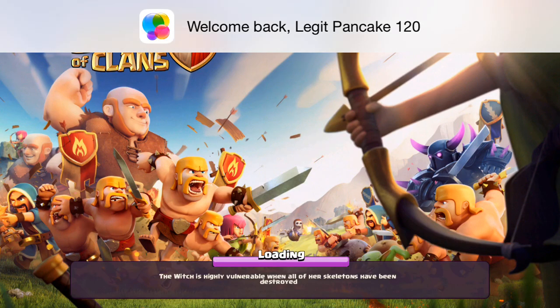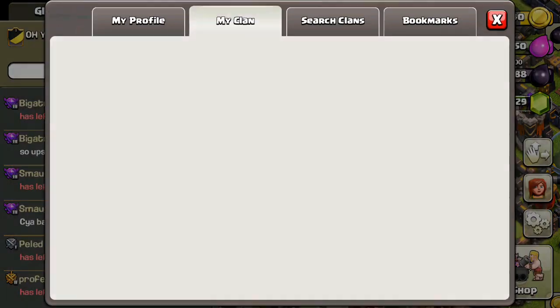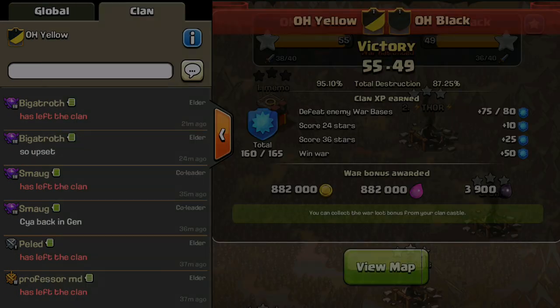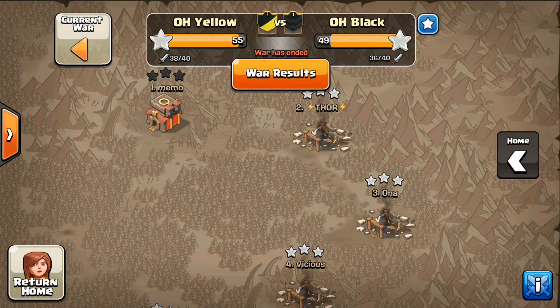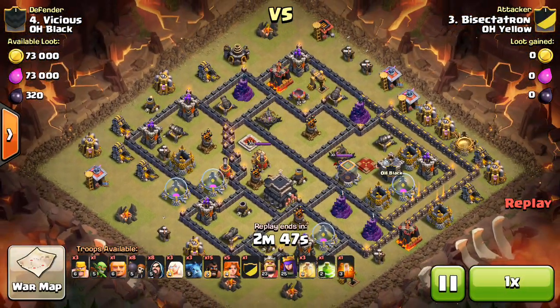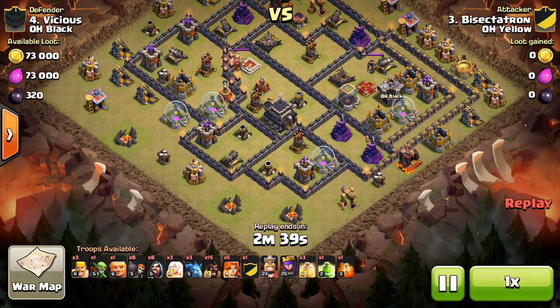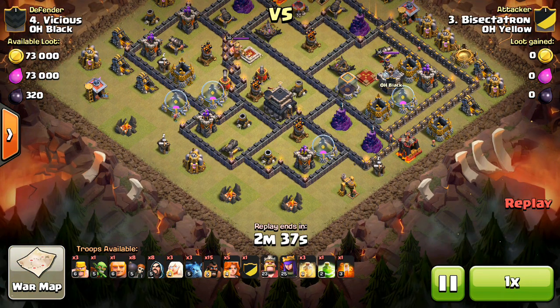Going back into Clash of Clans really quick — going to get that war going that I just showed you guys earlier. You can check out the war recap for all the other attacks that everyone did. Going to show my first attack on the base I just showed. Hidden number four, Vicious — this is the first attack. Don't know where anything is, but obviously suspect stuff is in the core. Like I said, the giant bombs didn't end up being there, but that's beside the point.